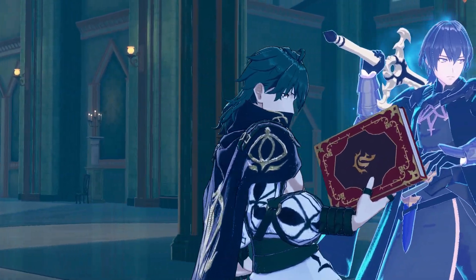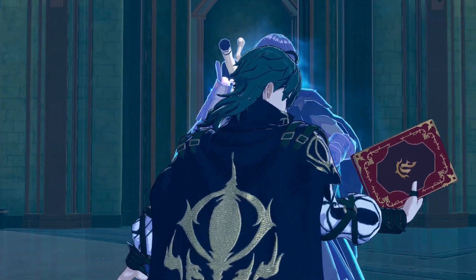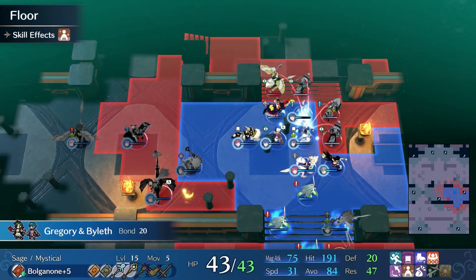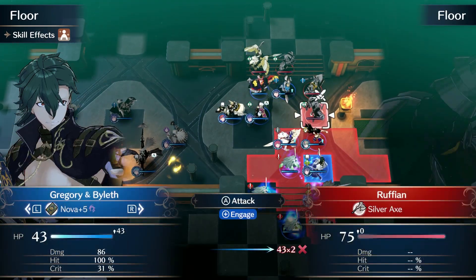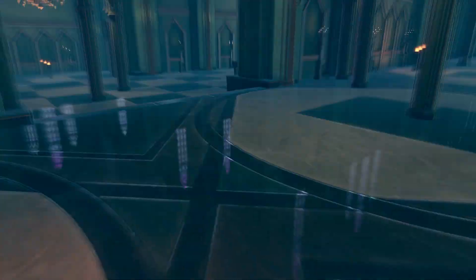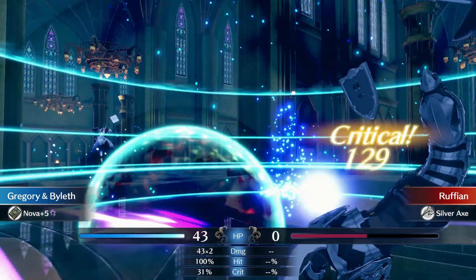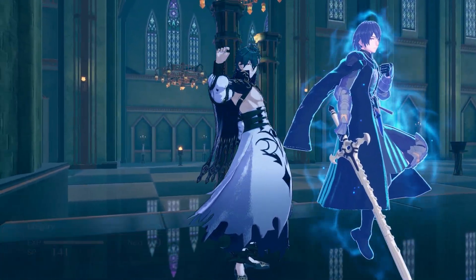Let's talk classes. If you're still within the Felzenolog, don't be discouraged by the fact that you can't change his class. You are locked as a sage for now, but you'll be able to change it upon the Zenolog's conclusion. Gregory has a lot of great options that could work well. One of my personal favorites is Griffin Knight, because the additional move stat is invaluable to my preferred style.